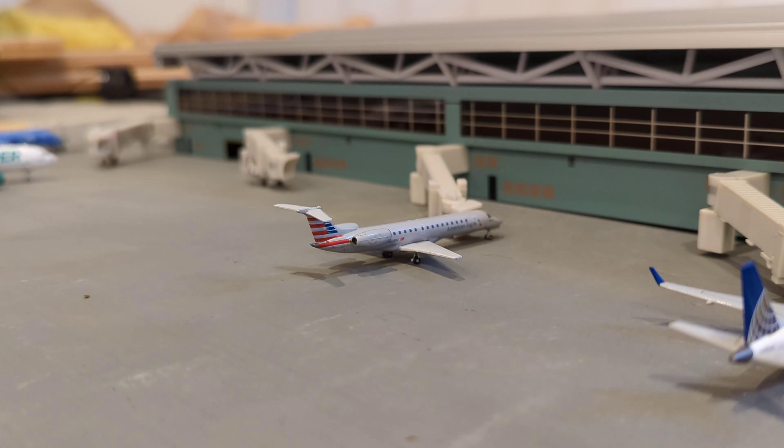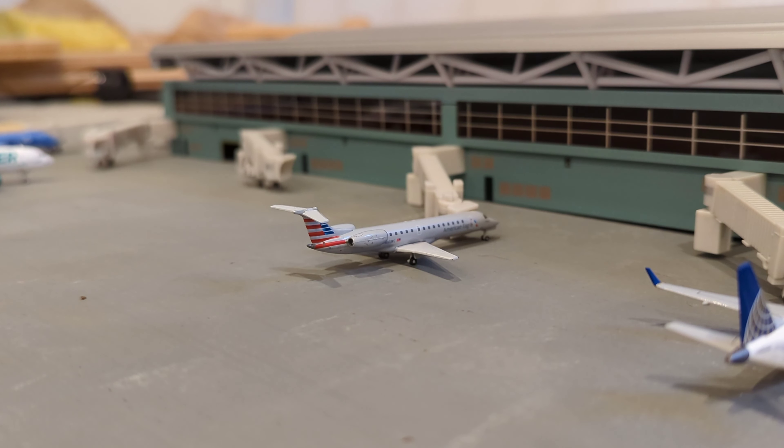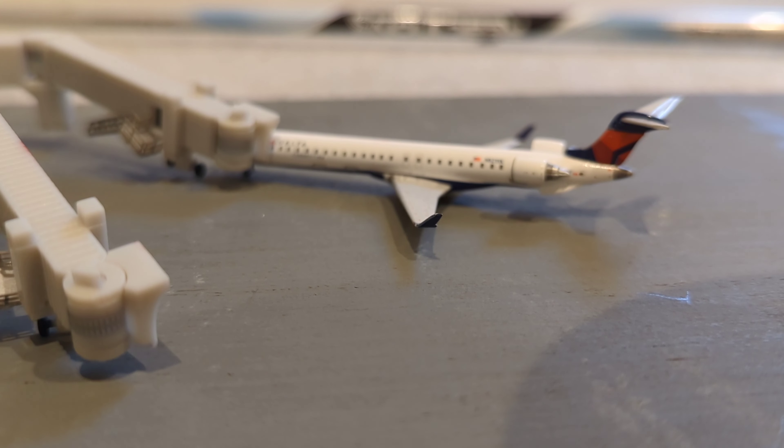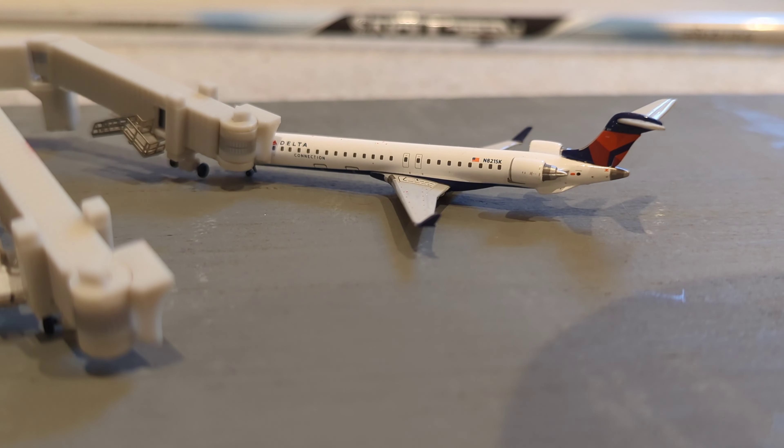Here is our first aircraft of the airport. He is going to be departing out for a flight to Philadelphia. The next aircraft we have is a United Express Embraer ERJ-170, which has just arrived in from Washington Dulles. Now here at our Delta section we have this Delta CRJ-900 — he's going to be departing out for a flight to Atlanta.